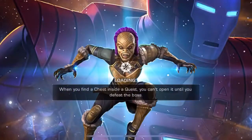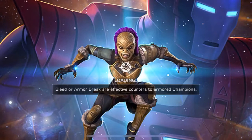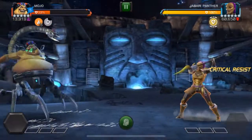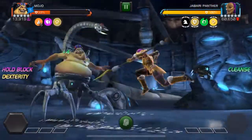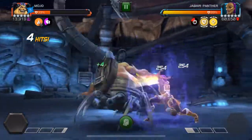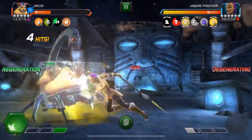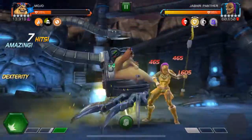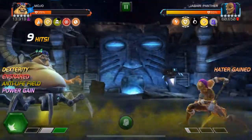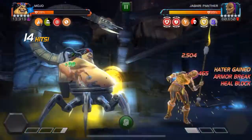This is Spinnaker 3 here with another amazing Mojo Showcase, and today we're going to be taking on the Cavalier Event Quest Jabari Panther with Mojo. The great thing about Mojo in this fight is that it's very easy to sidestep Jabari Panther with her light animation and her not-as-long dashback. And Jabari Panther may be able to cleanse debuffs, but the one thing she cannot cleanse is Mojo's passive degenerations, so we're still going to be able to get a lot of damage in this fight even though she is cleansing our debuffs.